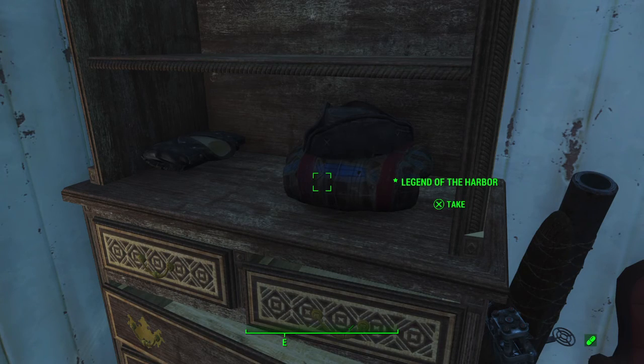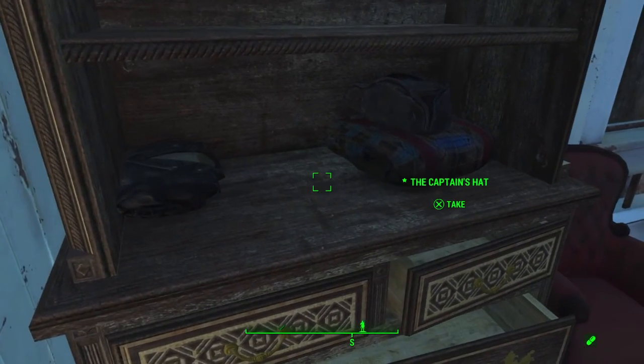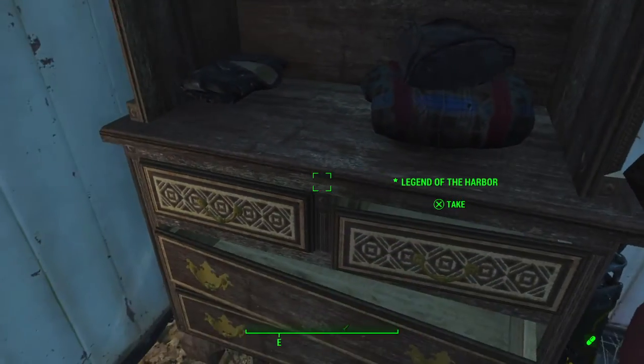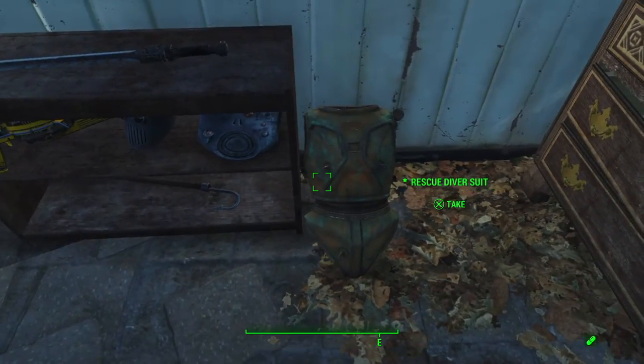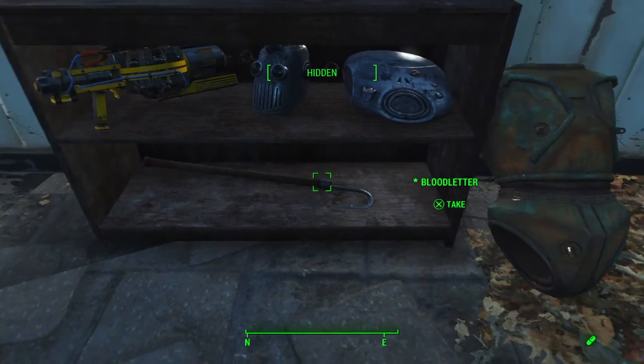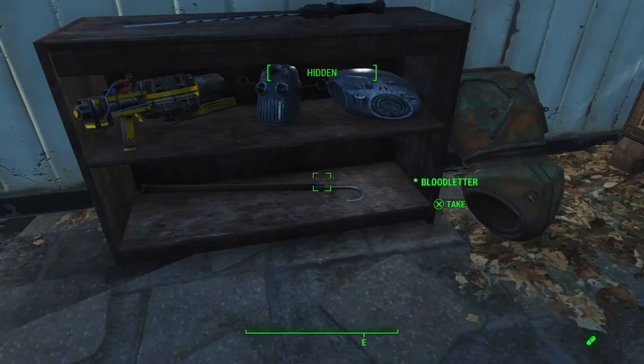You know, leggings and stuff. But the only thing you can see is the overalls, but these are two legendary items that you can get. And then you get a diver suit, which is pretty cool. And this is just a special weapon you can get from doing a certain questline.